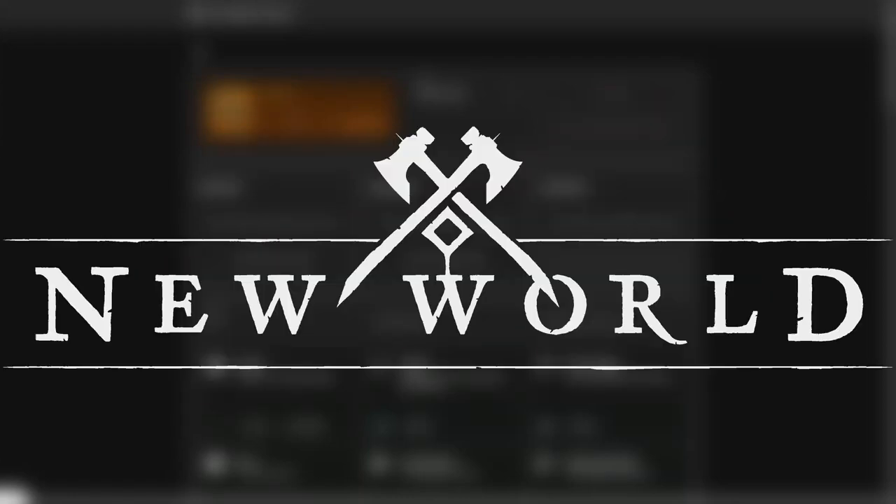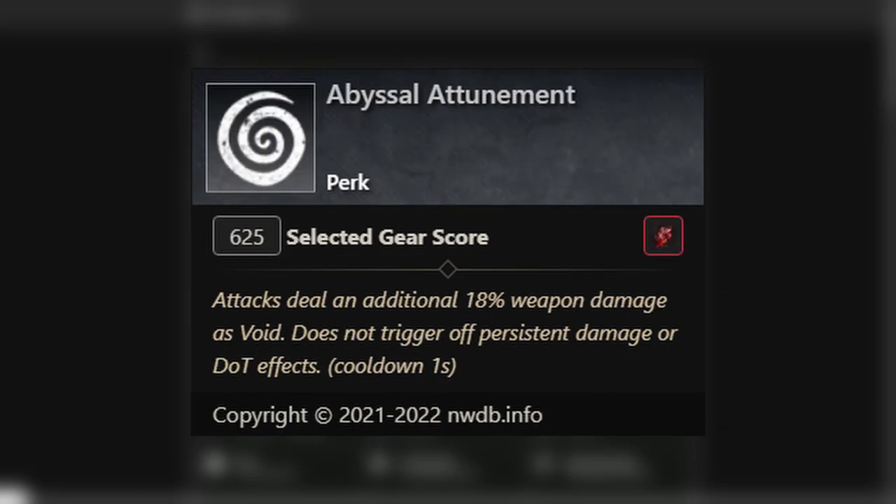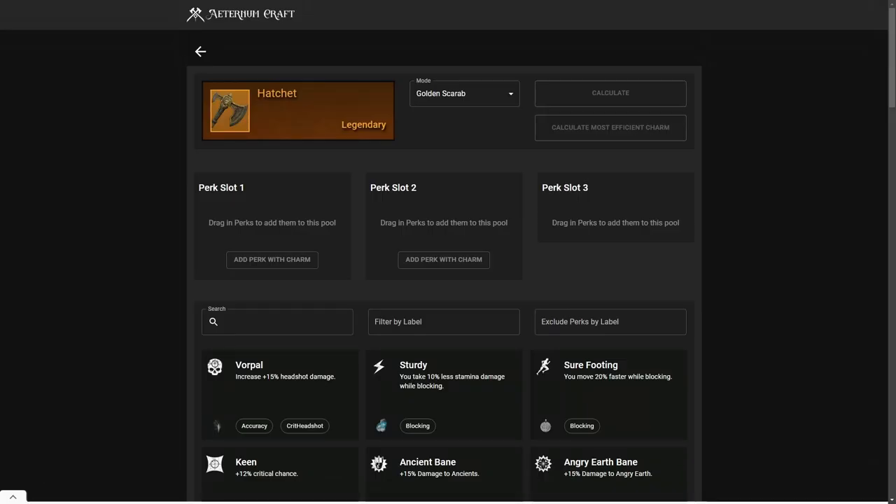The best PvP perks for the hatchet in your world are going to be Keenly Jagged, Attunement, and a third perk that is up to you. There are mainly four different perks you can choose to make it the best-in-slot hatchet. The last perk mainly depends on your playstyle and the attribute points you're going to use with the hatchet.